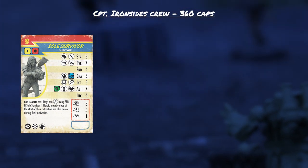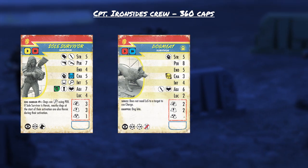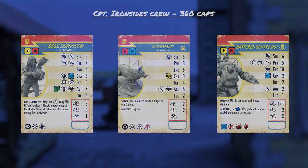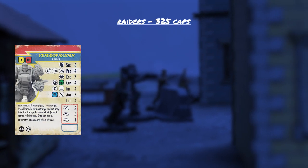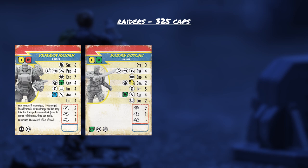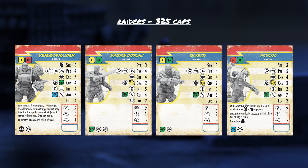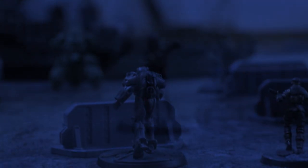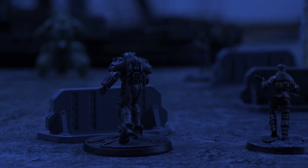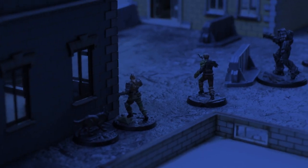Ben has spent 360 points on the defenders: Nora the Sole Survivor with a 10mm pistol, Dogmeat equipped with Dog Bite, and a battered sentrybot acting as Captain Ironsides with a deadly minigun. On my raider team I spent 325 points to deploy a veteran raider with raider power armour and a bolt-action pipe rifle, plus a raider outlaw, a raider, and two psychos, all equipped with pipe pistols. All models used today are available on the Tabletop Hub store, and the PDF for this scenario is free to download — links in the description.